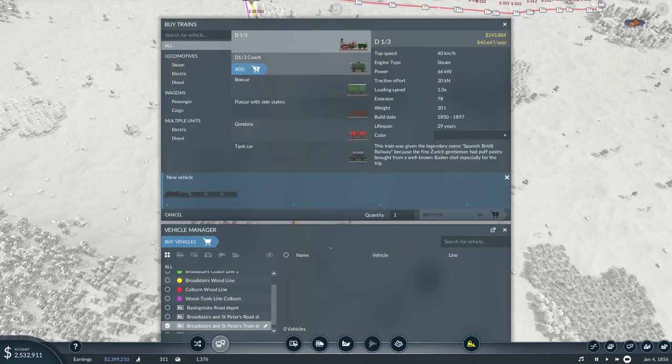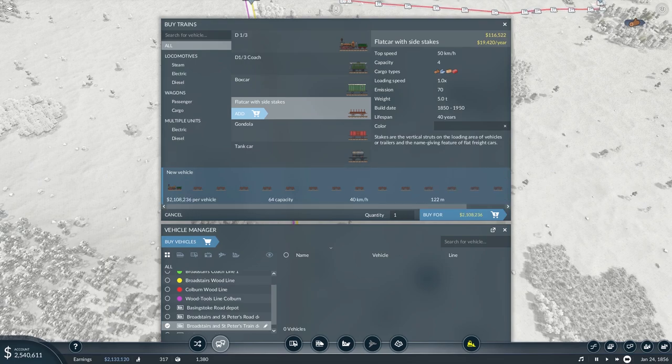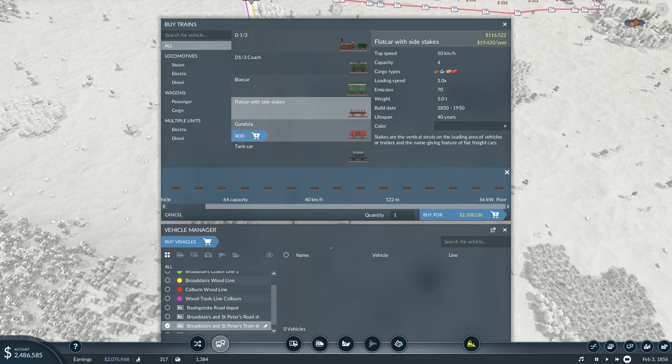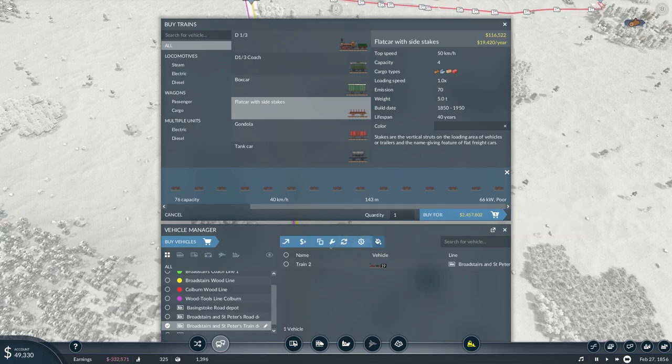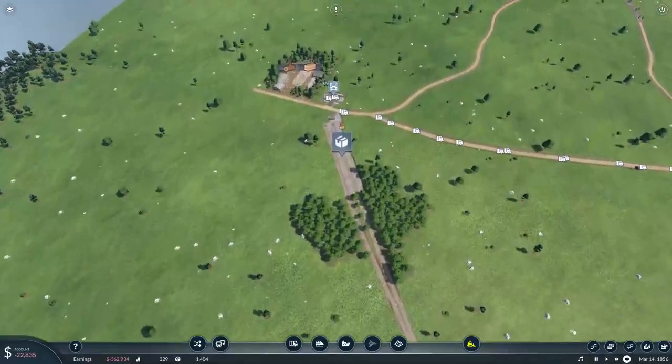I'm gonna buy a vehicle. I'm gonna have to go for the old long locomotors, sadly — which is kind of a pain I guess. Let's see, I'm gonna make it pretty long. I'm pretty sure we don't have high slopes so that should still be fine. I'm gonna go and get it to like 12 — actually we're gonna put one less cart on it compared to the other one because we're just about out of money. And now we're gonna get it assigned to the Wood Tools Line for Colburn.